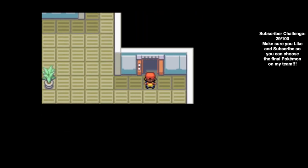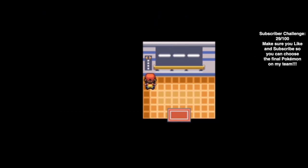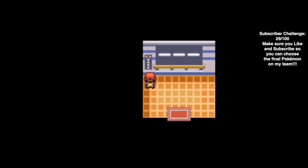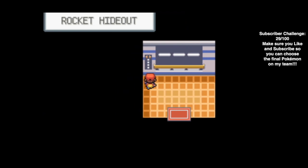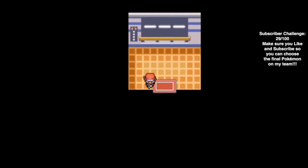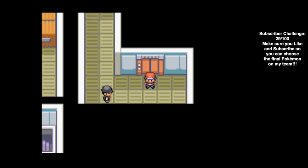We infiltrated Team Rocket's hideout, battled a couple of grunts, and battled Giovanni for the first time. Next episode, with our Silph Scope, we will head back to Lavender and use it at the Pokemon Tower, and change the name of our Jolteon. Usain Bolt and Joel are the leaders with a three-vote lead, but if your name is better, comment and win the like battle.